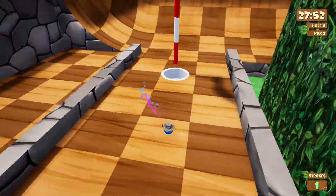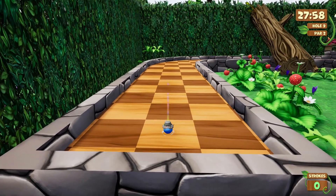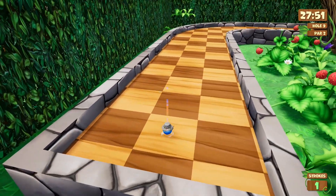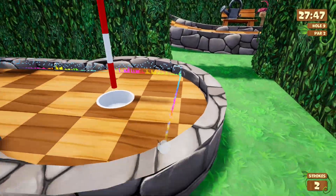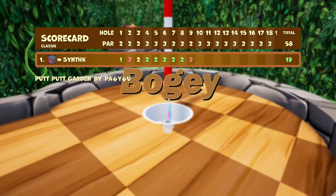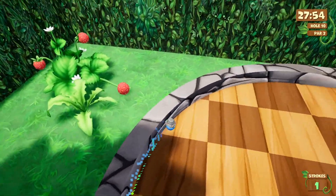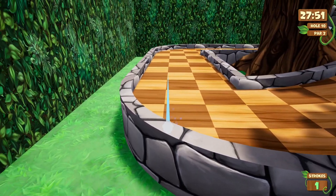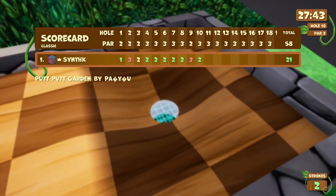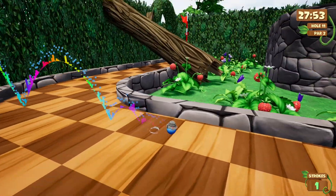Oh, that was nice. I'm gonna birdie — consistent with twos. Whoops — there's a drop hole! Just as I said I was getting consistent with twos, I get a three on a par two. Almost went too hard and flew off that one. Jumped over to the other garden — I don't think I'm supposed to do that.